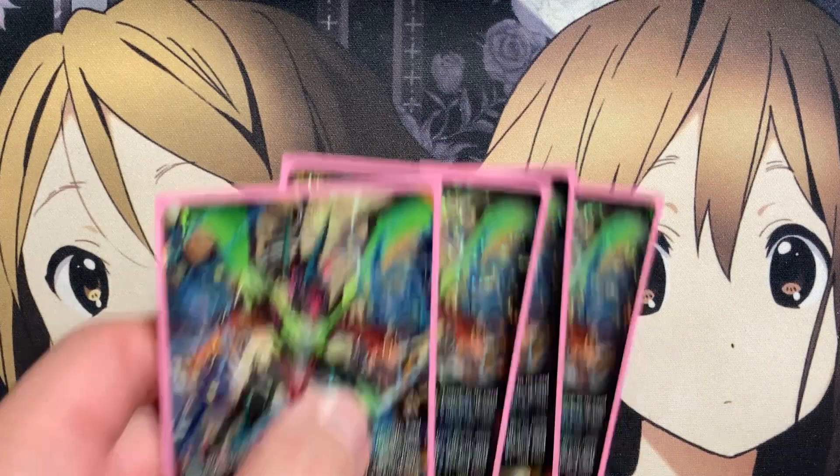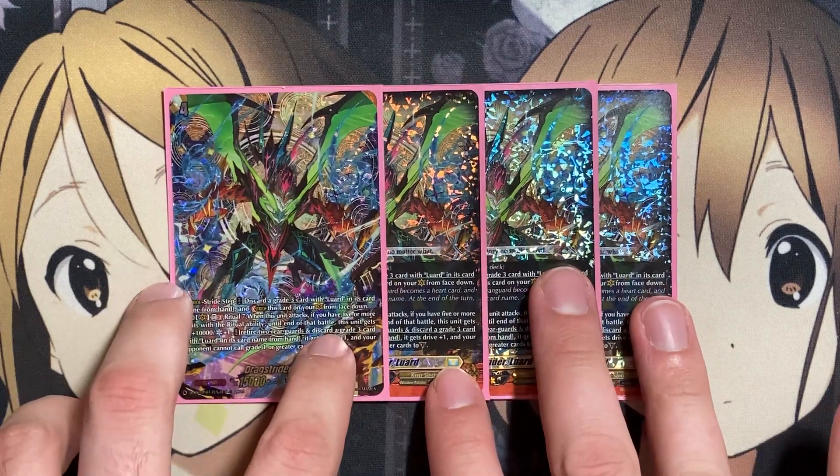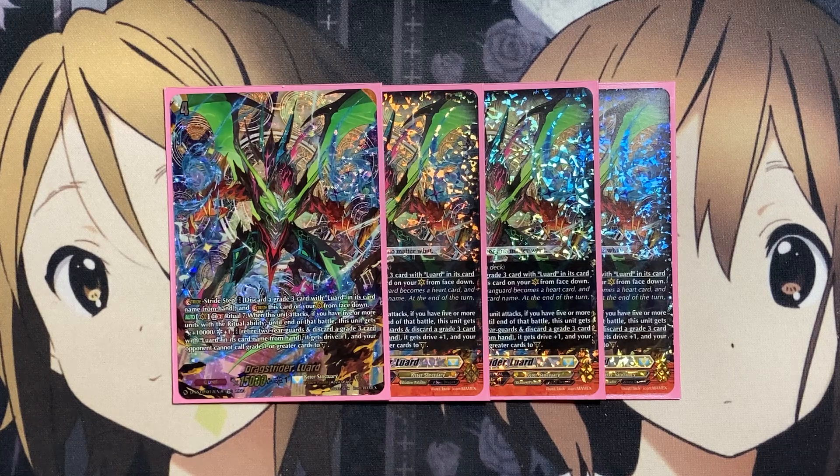Our more powered-up Stride is Drag Strider Luard, because this one also requires you to have a Grade 3 with Luard in its card name to discard for its Stride cost. This card has GB2 and Ritual 7, so you need seven of your Grade 1s in your drop zone to use its ability. When this unit attacks, if you have five or more units with the Ritual ability, until the end of that battle, this unit gets plus 10,000 and Critical plus one. Retire two Rear Guards and discard a Grade 3 card with Luard in its card name from your hand, and this card gets Drive plus one, and your opponent cannot call Grade 1 or greater cards to the Guard Circle.